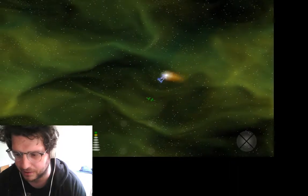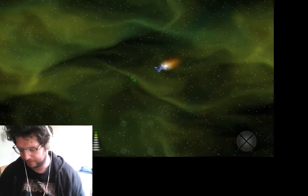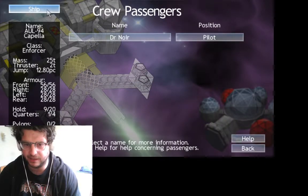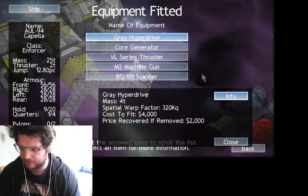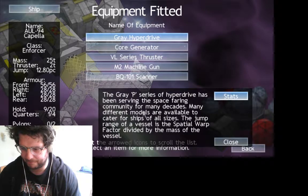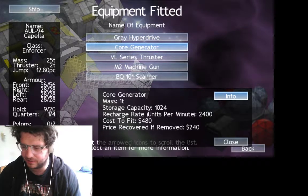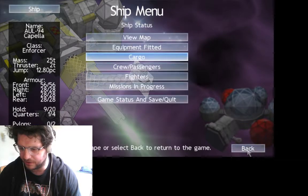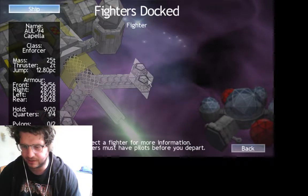Travel around for a bit. Let's see what's on this — there's a grey hyperdrive, info, core generator. This looks like a game where you can get very much into an RPG, like a hardcore geek mode with all the settings and stuff.